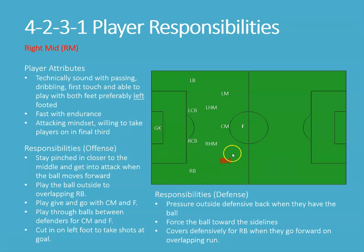Offensively, the responsibilities mirror the left mid: we want to stay pinched in, closer to the center line where the center mid and forwards are. That gives room for the outside lane with the right back. We're going to play the ball outside to the overlapping right back as they run up through the field, and we're going to play a lot of give-and-go with our center mids and forwards. We're also looking for through balls through the defense for our forward and center mid, whether straight or diagonal runs, and we want to cut in with our left foot when the opportunity presents itself.